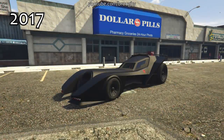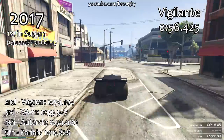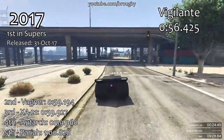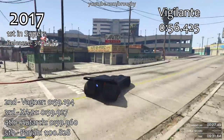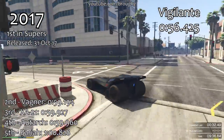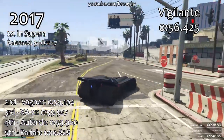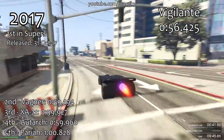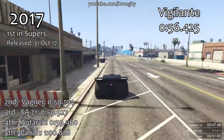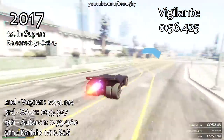In 2017, the Vigilante is currently the quickest vehicle in the supercars class and the quickest car overall in the game, so it's no surprise it was the quickest car released in 2017. The second place vehicle was the Vagner, which is the number one quickest rocket-powered car overall. In fifth place, the Pariah is the quickest non-rocket-powered sports car. So in three different ways, 2017 gave us what are still currently the quickest cars in the game in certain classes — pretty big year for vehicle additions.